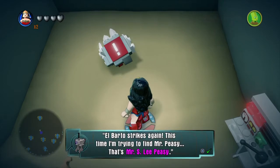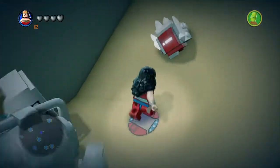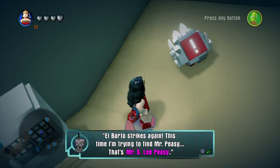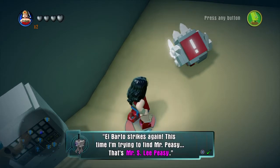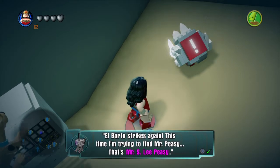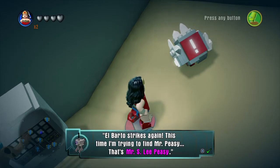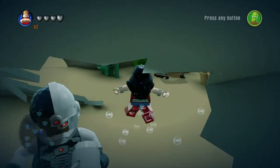This time I'm trying to find Mr. Peasy - that's Mr. S, L... wait, what? Hold on - that's Mr. S, Lee, E, Z. So if you erase the Mr. out of it and put the S, Lee, and the P in it, it makes it 'sleep,' and then put the 'easy' off - sleep easy. And that's the name of a motel in the Simpsons world, so I think we need to go to the Sleep Easy Motel.